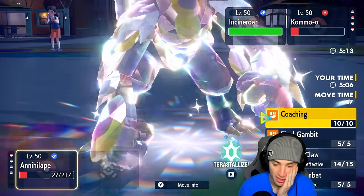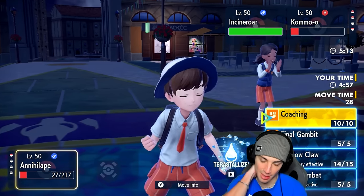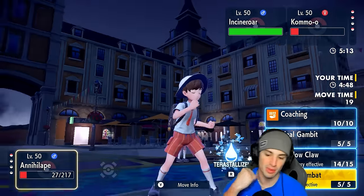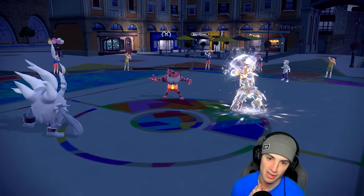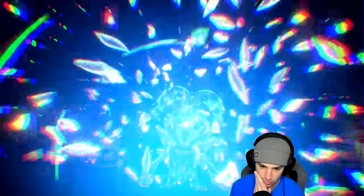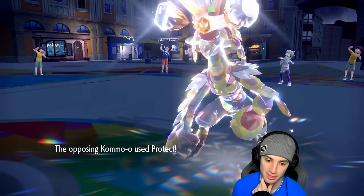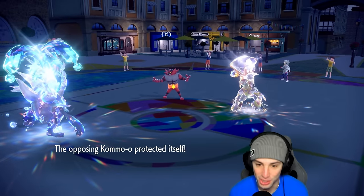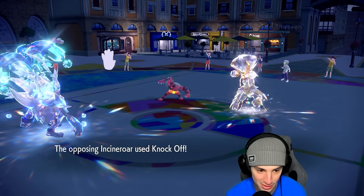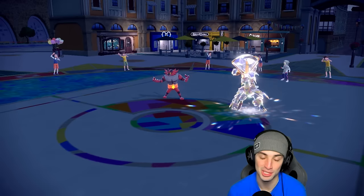The problem is we don't have Drain Punch — we have Close Combat. Even with Close Combat I think it's over. We have to go for Kommo-o to have a shot here. We could've just won if we attacked Incineroar instead — Close Combat would've KO'd it, STAB super effective big damage, and we could've outsped Kommo-o for the second KO. Game over. We go 0-1 to start the video.